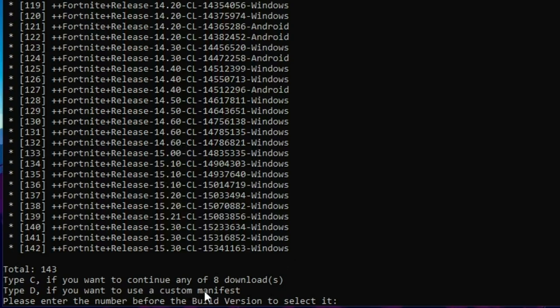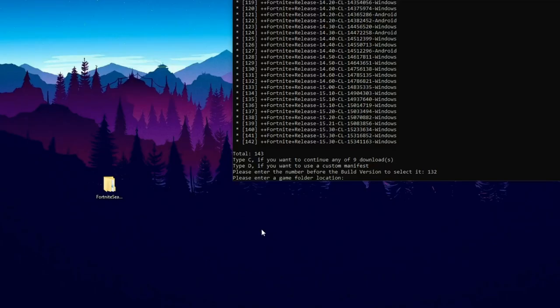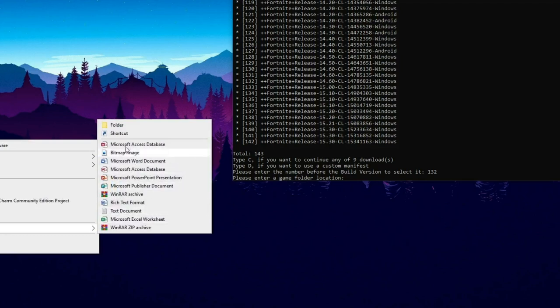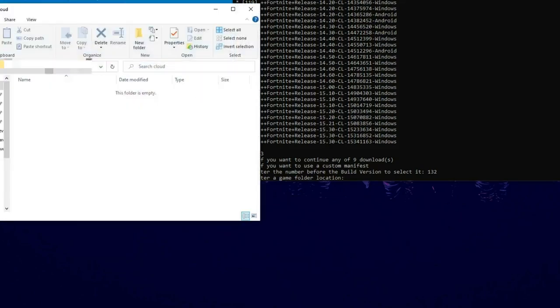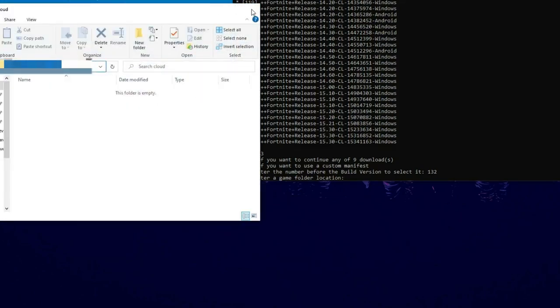It will ask which build you want to download. Enter the number of the build on the side — for 14.6 you enter 132 — then click enter. When it asks for a game folder location, create a new folder on your desktop: right-click, click New, create a new folder, and name it something like 'cloud.' Double-click the folder to see its path, click up top to copy it, paste it into the installer, and press enter.